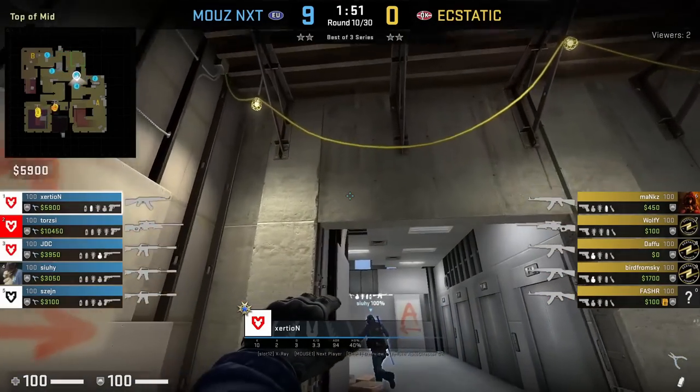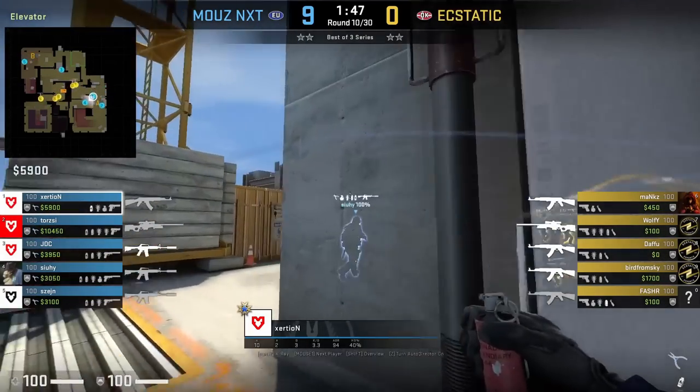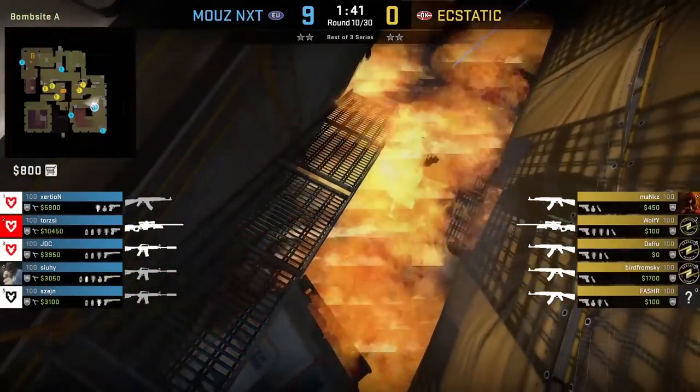Exertion smokes ramp at the start of the round, but the nade I want to show you is this molly for mid yellow. He stands next to this wall, aims here, then left click throw. This molly will delay any T's wanting to push up yellow fast or punish them for pushing through.